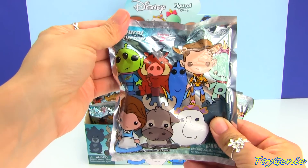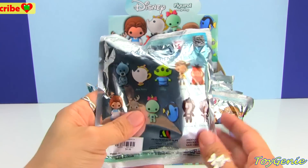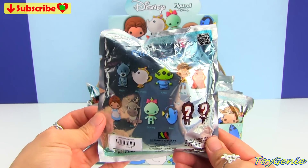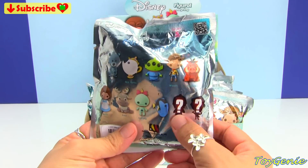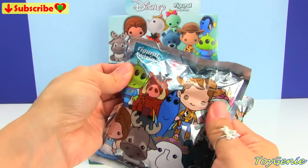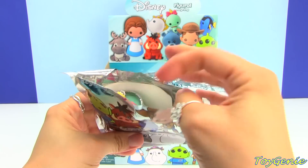So this is how the bag looks like. We have Sven in the front, we have Woody, Peasant Belle, and it looks like there are a total of 11 to collect, and there are even two Mystery Chaser figures. Super awesomely cool. So let's open this up and take a look at what we have inside.